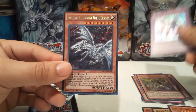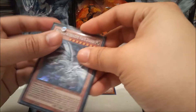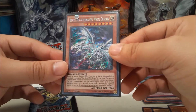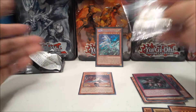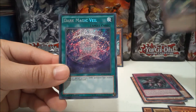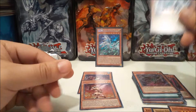Oh, I spoiled it — Blue-Eyes Alternative White Dragon! That is a $20 card. The ultra and gold versions probably still have more value since they were the first two prints, but here's the third wave and I like it — it's the secret version, not the ghost rare. First mini box and we pulled a Blue-Eyes Alternative, plus Dark Magic Veil and Apple Magician Girl. Not bad!